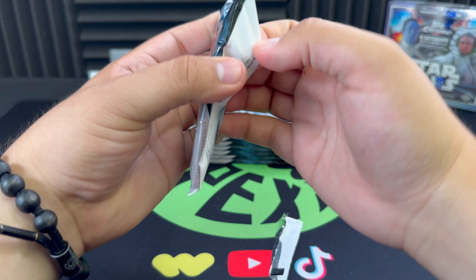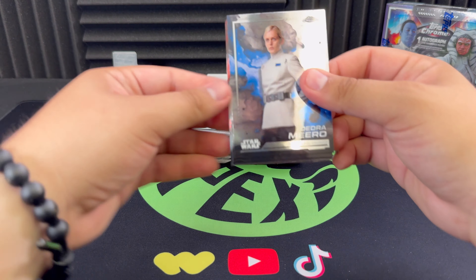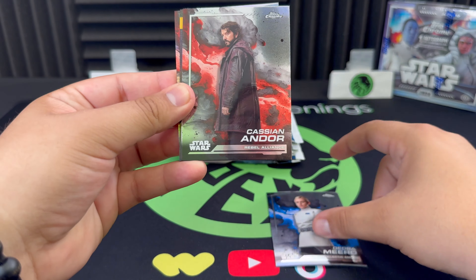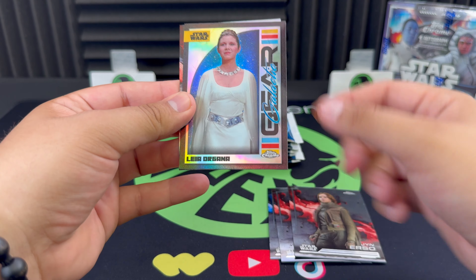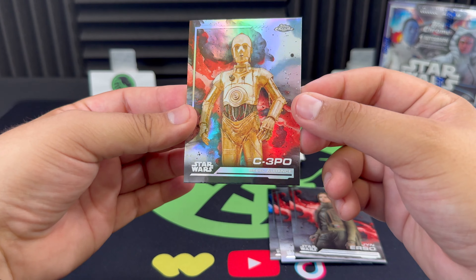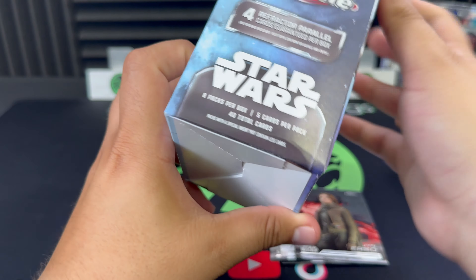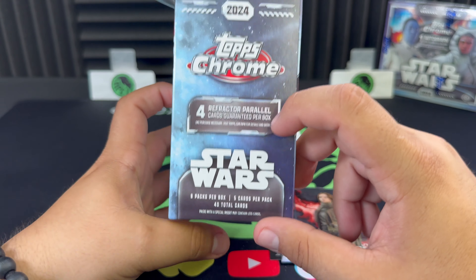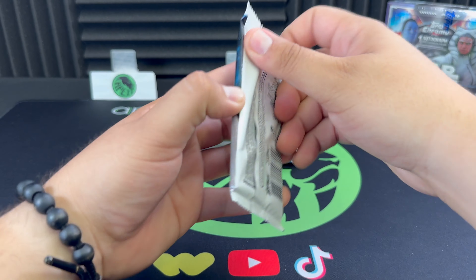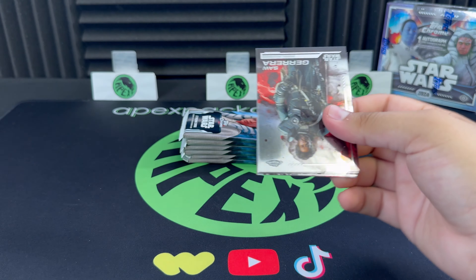We do have two previous videos that we did on Star Wars, so if you want to go check those out I'll leave a link down in the description. Let's see what we can get here from the blaster — galactic gear Leia Organa, nice one there, and a C-3PO refractor. These blasters are guaranteed four refractor parallels per box, so you obviously want to get those big name characters. C-3PO is not a bad one to get.